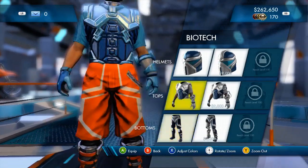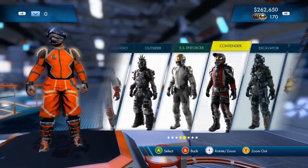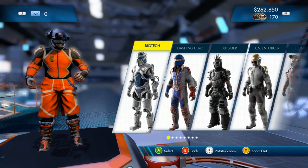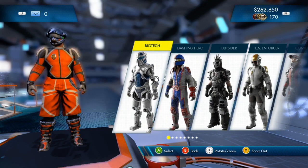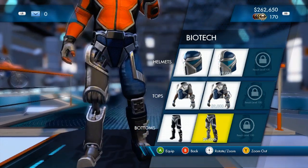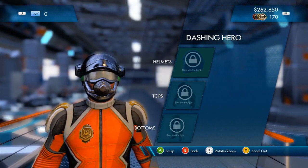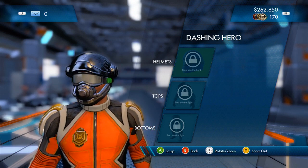I haven't worn pants since eighth grade, but this is the guy you start off with. You start off with these three things, and there are about six characters here. Almost each of them has two other sets of outfits that you can have, and you have to buy each one individually — each little set like a helmet, then the shirt, and then the pants and boots are together. Like for the Biotech character, you can buy the helmet, the chest, and the legs separately. This Dashing Hero one I think you have to unlock.